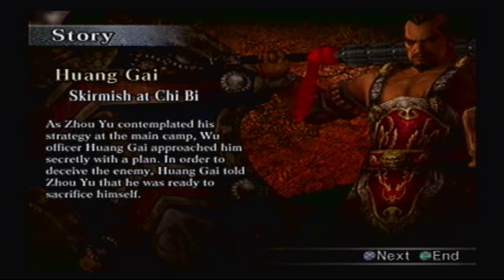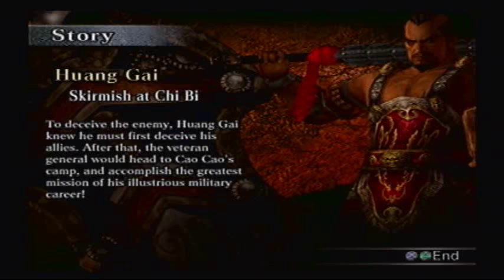In order to deceive the enemy, HuangGai told Zhou Yu that he was ready to sacrifice himself. To deceive the enemy, HuangGai knew he must first deceive his allies. After that, the veteran general would head to Cao Cao's camp and accomplish the greatest mission of his illustrious military career.